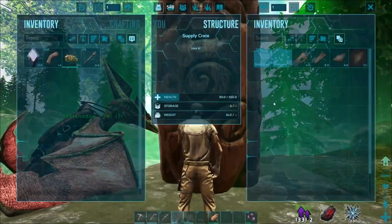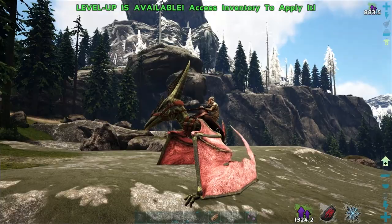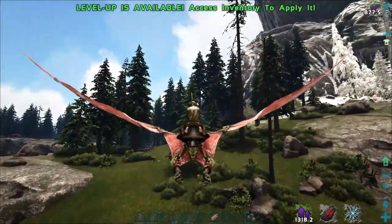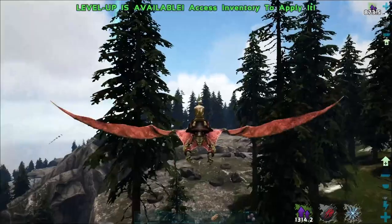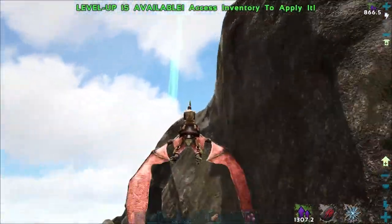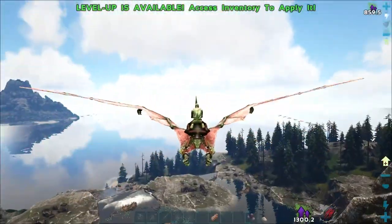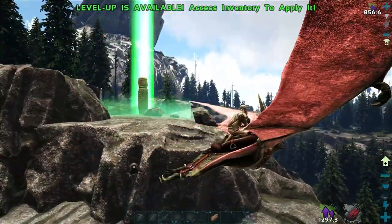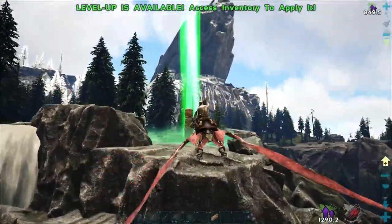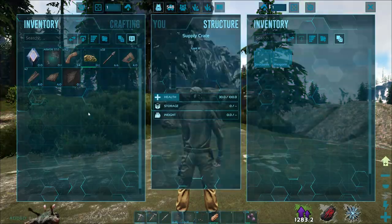I don't know if I'm going to use any of that stuff I just grabbed, especially due to the weight. We'll probably end up dropping it. I've seen an alpha T-rex from yesterday, and we also saw an alpha raptor and alpha Carno, so alpha creatures must not be too uncommon on this map. Here's another totem guy — let's get this Castoroides dam cleared. We've got an ascendant Carbonemys saddle blueprint — probably never make that, but cool!